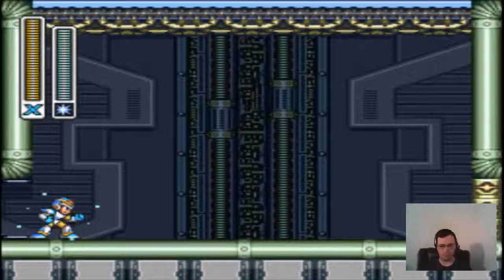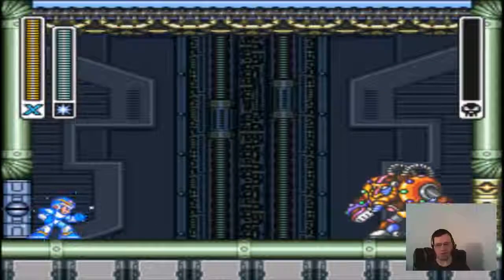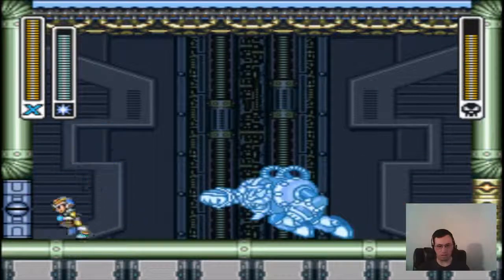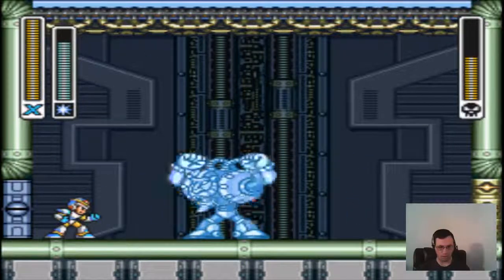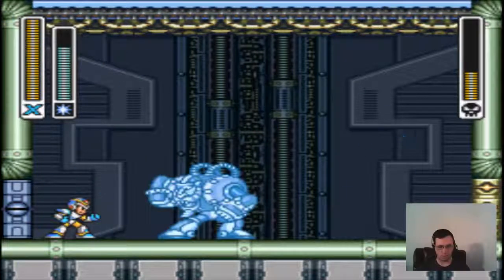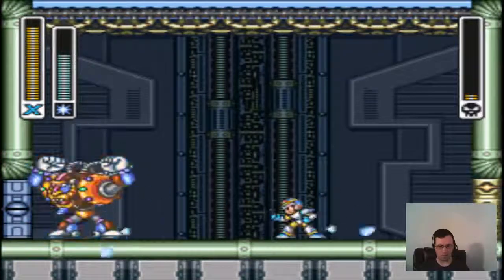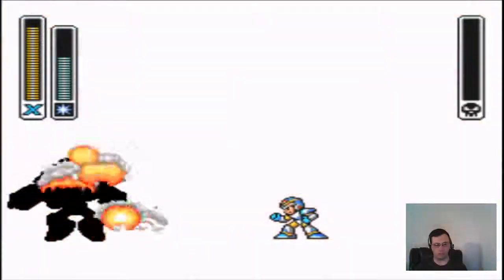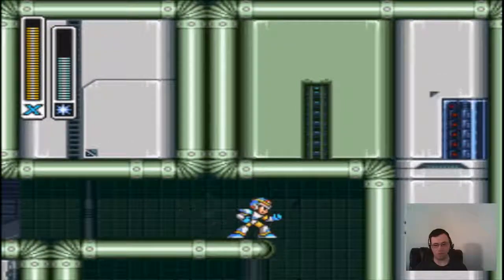We're just going to avoid that and fight Spark Mandrill here. You can tell by the ropes or the electric wires on the ceiling — I'm guessing they're supposed to be like wires. He's trying to charge at me. I don't have the perfect timing against him. You can literally hit him just as he gets out of his vulnerable stage to the point where he does nothing.